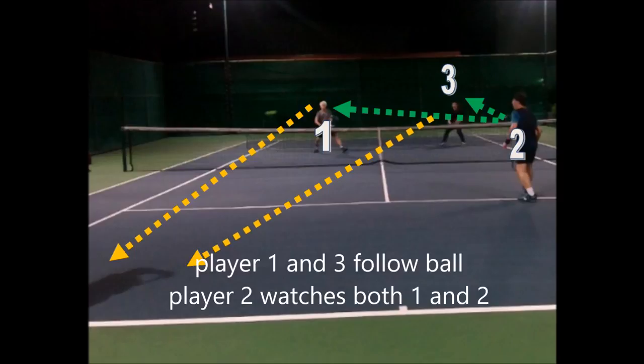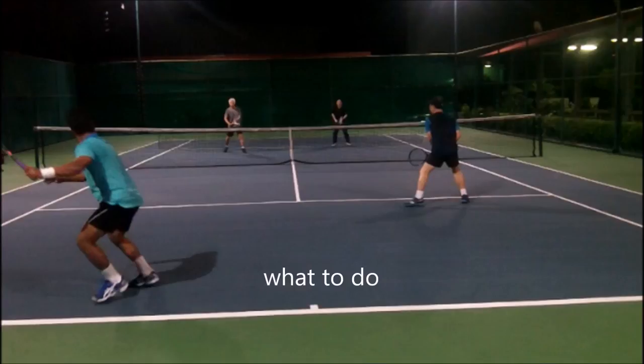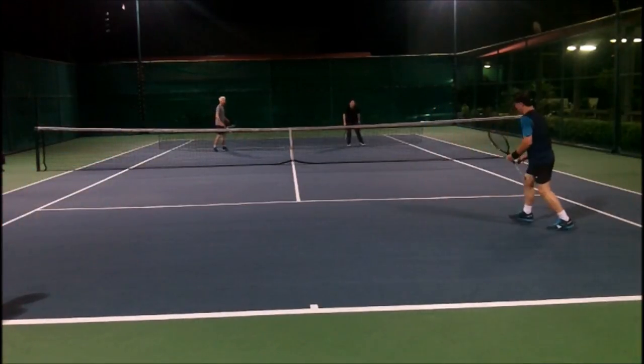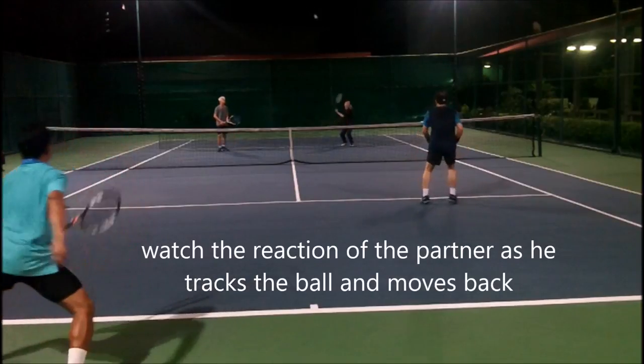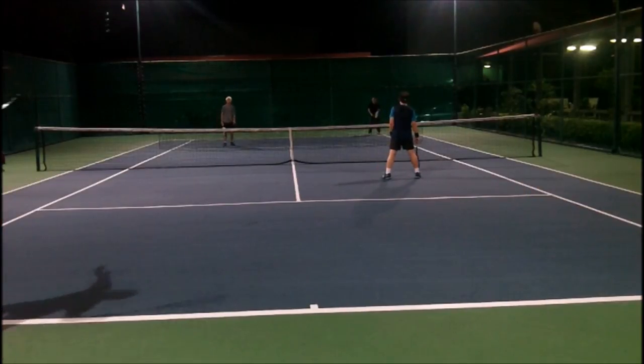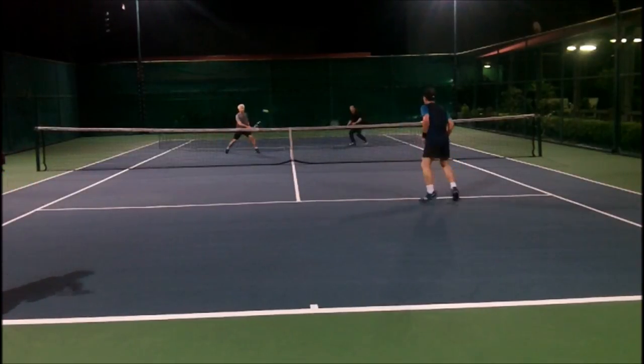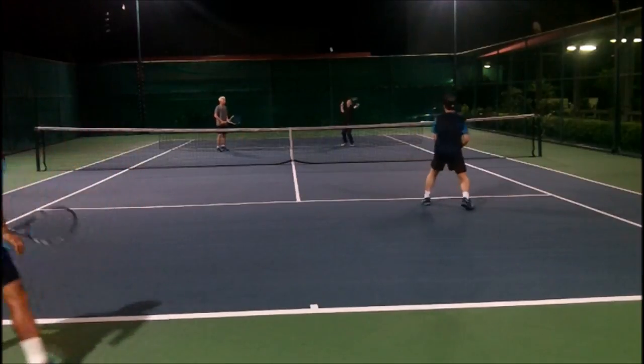If any of them closes toward the net with a high ball coming, player two must back off. That's why coming to the net is very effective — it makes it harder for player two to respond. When they're both at net, watch the reaction of the player as he tracks the ball and moves back. That's why people want you to come to the net: to control time and options. As a player, you always watch whoever is closest to you, but when you have two at net, you have to split your attention between either player.